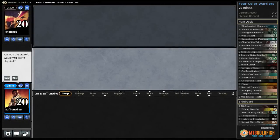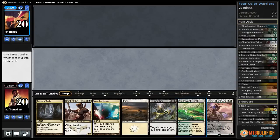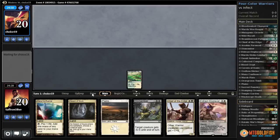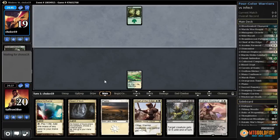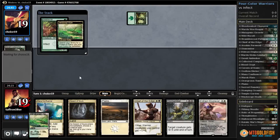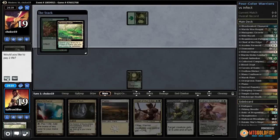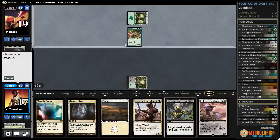All right, much ado about nothing, playing some more Four-Color Warriors in Modern. Sounds not exciting but we can keep it — I think we're missing a one-drop. Windswept Heath, opponent cracks Verdant Catacombs and gets a Forest. Glistener Elf — all right, correct. Windswept Heath to get an Overgrown Tomb untapped, and let's just Dismember the Glistener Elf.